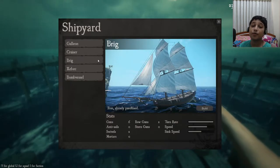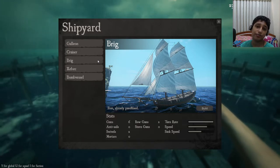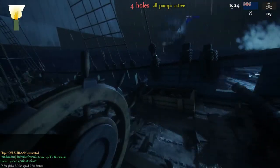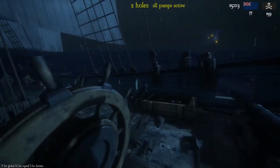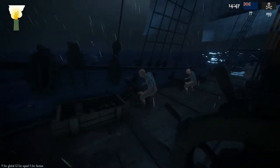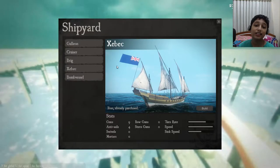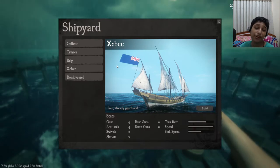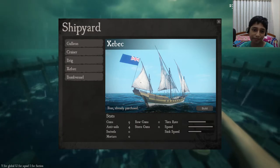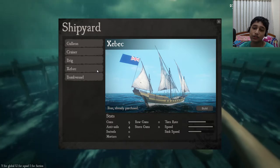The brig is the one I use mostly and it is one of my favorite ships in the game. The brig has an insane turn rate — you can load the port side cannons, fire them, then turn around in two seconds and fire the starboard cannons at the same person. You can do a full 360 in two seconds, which is absolutely amazing. The Zebeg is the best ship for capture the booty because it has the highest speed in the game — so if you want to get to the booty as fast as possible, use the Zebeg.